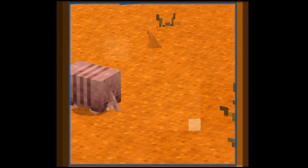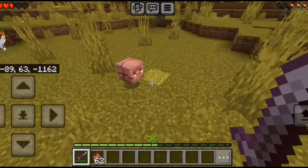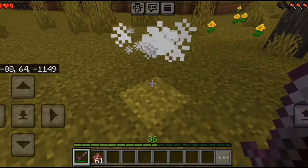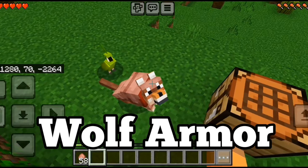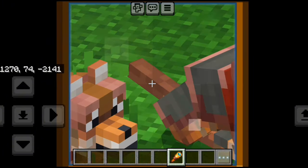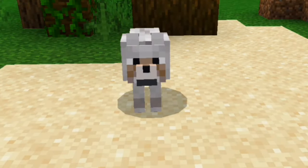This friendly mob also spawns in the badlands and can be bred with spider eyes if you want a whole army of them. Armadillos will curl up into their shells if they are startled. They don't drop anything when killed, but armadillos also drop armadillo scutes when a brush is used on them. With the scutes you can make wolf armor, which is also dyeable to make them colorful.